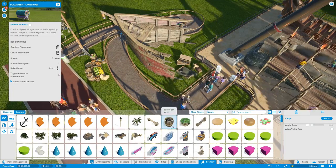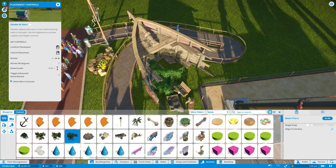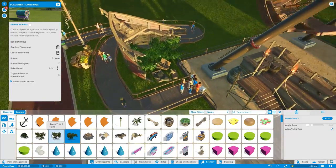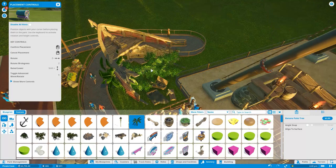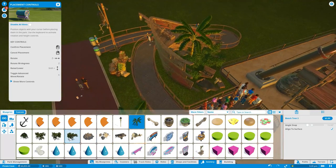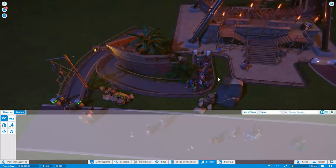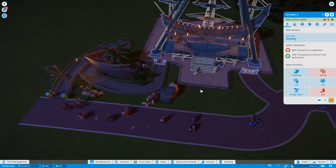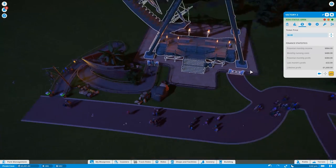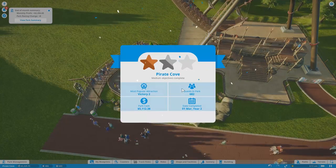I'll have some trees — I'm going to rotate them down and sort of bring them down like that, as like bushes — the whole thing's overgrown, that's the idea. We'll have a palm tree growing there, maybe one there as well. Pull that down — there you go, that looks okay. In terms of rating — 25 — they hate it! They're saying it's too expensive so we're going to reduce it to 6. And there you go — we've got another achievement: Pirate Cove medium objective complete — more than 2,000 profit, we've got 2,300.